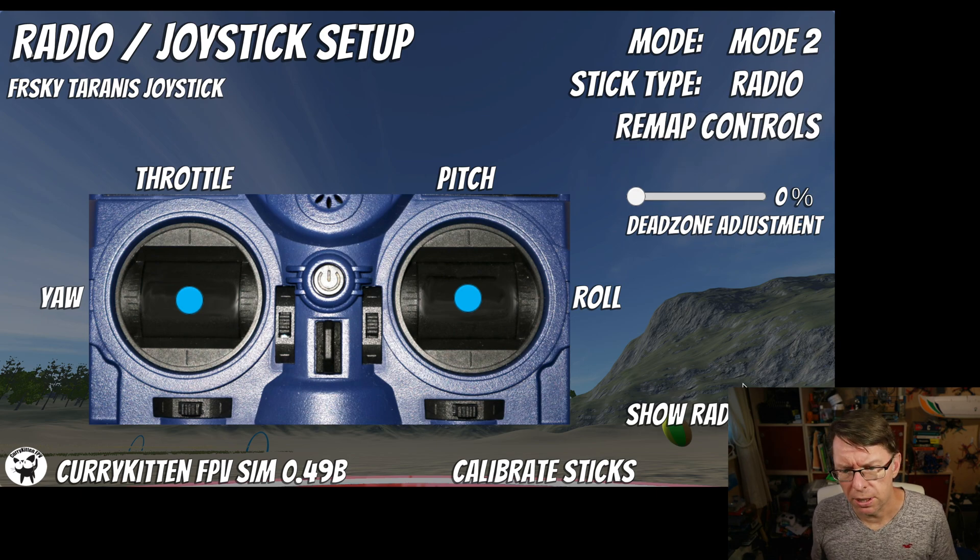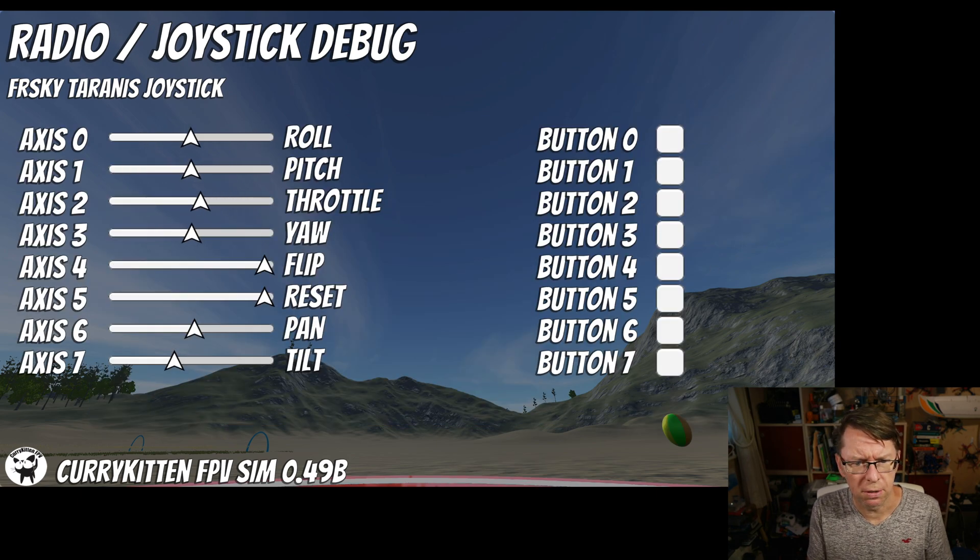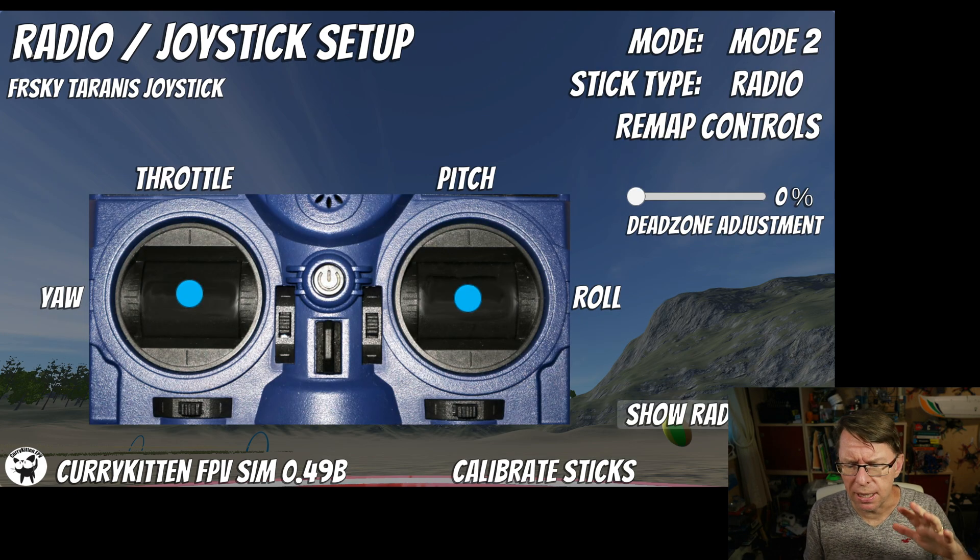You'll see in the radio debug that all our channels are there — you can test them out and make sure they're okay. One word of warning: if you've got a radio with a bit of a dodgy dead zone and you see these sort of shaking movements, like if the pan is doing this sort of movement, increase the dead zone, because this will really affect the camera — it will look like the whole thing is shaking. That pan and tilt needs to be quite still.